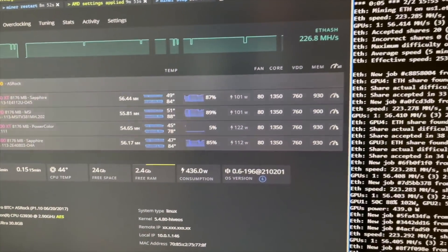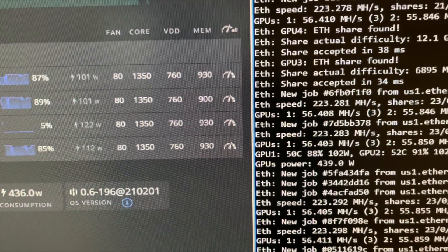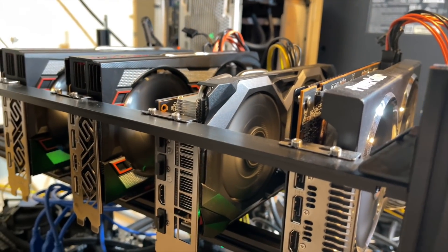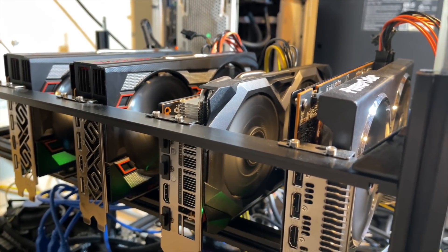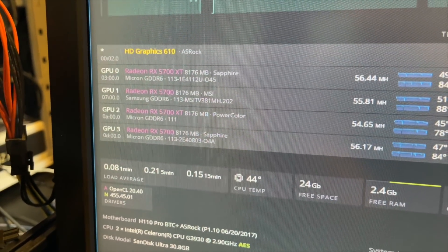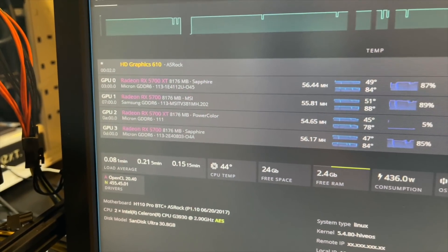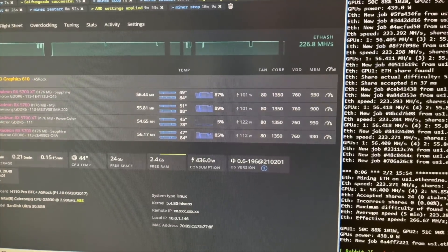You probably noticed I'm running the MSI card at a lower memory clock. That's because it has terrible thermals and also has Samsung memory, which is not what you want for the 5700 series. Micron performs better, so just keep that in mind if you have one of those GPUs.